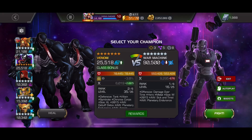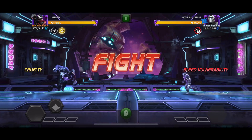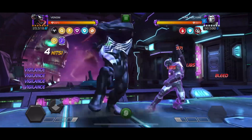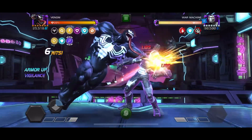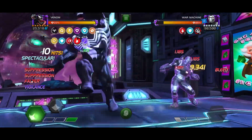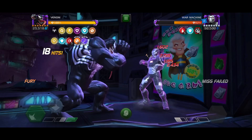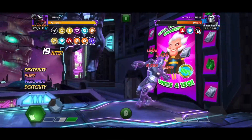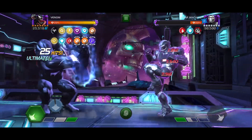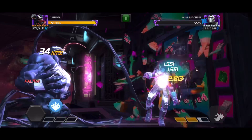This next lane is so much fun as well. Venom is just designed for cosmic lanes — he has everything you want and does it with absolute ease. Now we have War Machine here. We go in, get some hits, get some Fury passives, and damage output is skyrocketing — 19,000 mediums already. We get a nice intercept, go back in, drop the SP2 for 35,000 damage, and that's done in about 28 seconds.